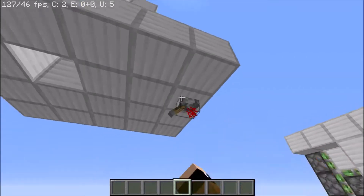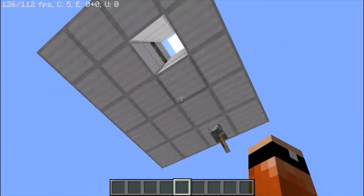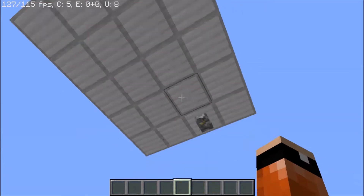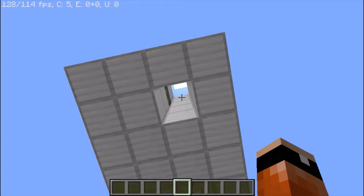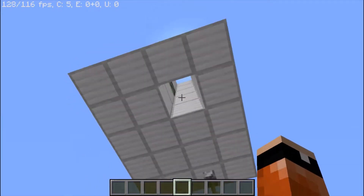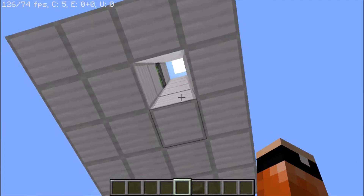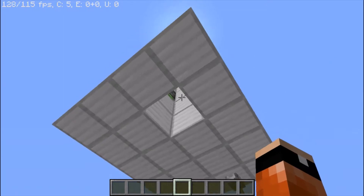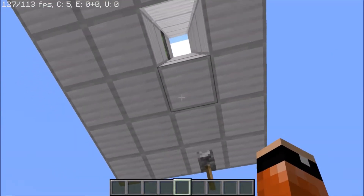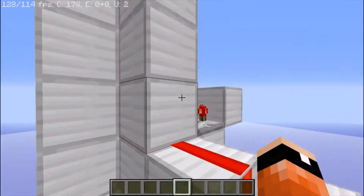Now it's time to move on to the ceiling piston door, which is pretty much the same concept but from the top. This is useful if you have a tunnel going up — for example, if you have an AFK fish farm and you want to hide the sunlight, since sky access makes it much better. If you want to hide that away in your house, this would be a pretty good use for that.